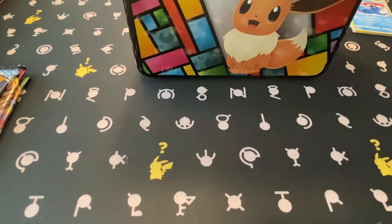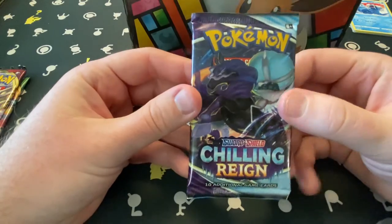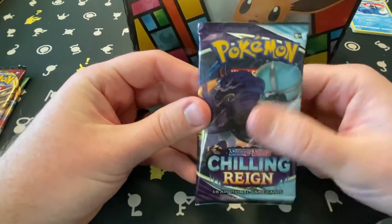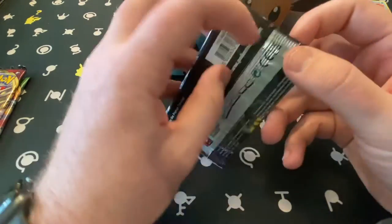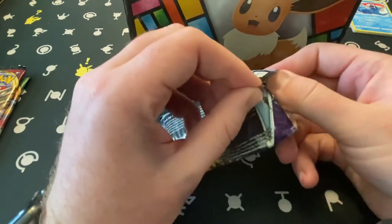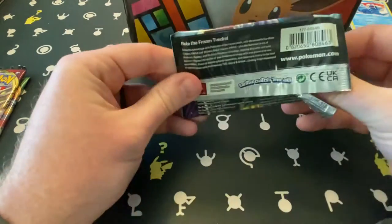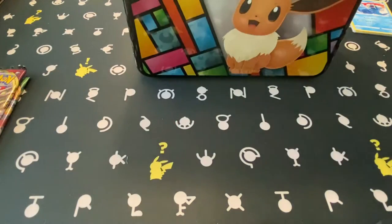Still looking for a hit of some sort here on today's video. The second Chilling Reign pack could do it — showing Shadow Calyrex right there on the front, maybe that's our hint that when we open this it's going to be a nice Shadow Calyrex waiting for us.